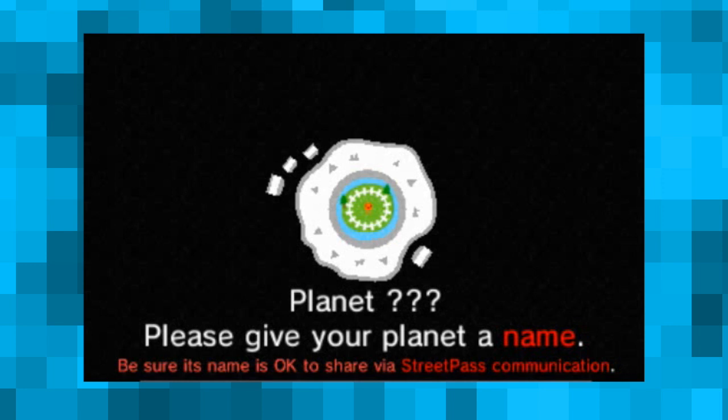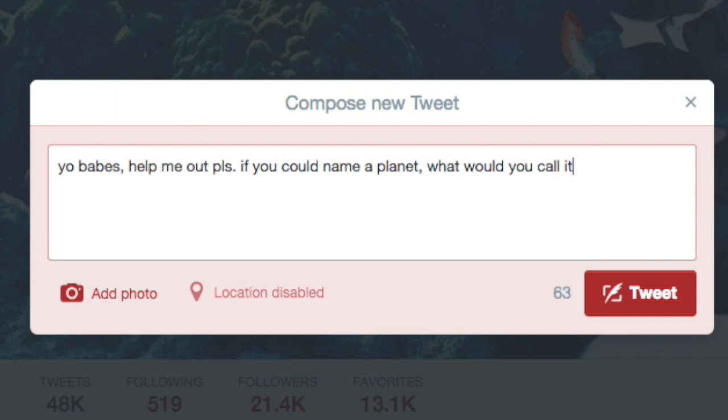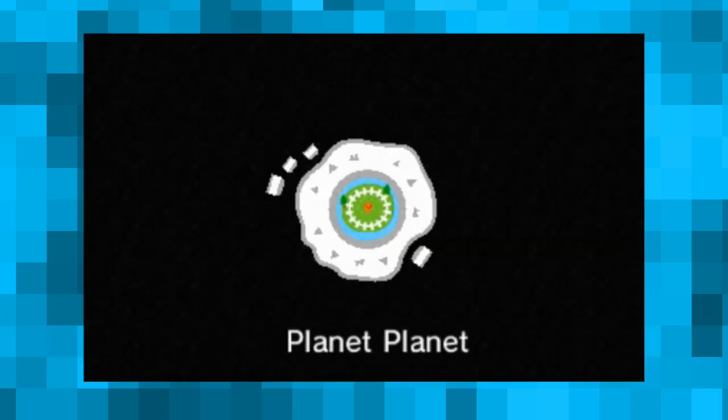The game starts off by just kind of giving you a planet. I was a bit stumped on what to name it, so I went to Twitter for help. While I really liked Alberto's contribution, I'm gonna have to go with Jade Star XLs instead. It's beautiful.